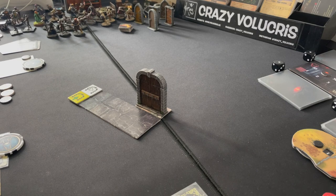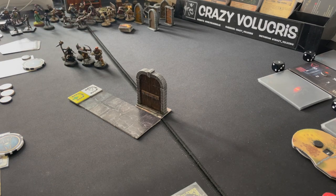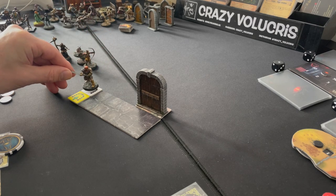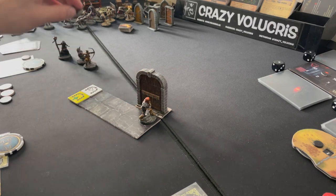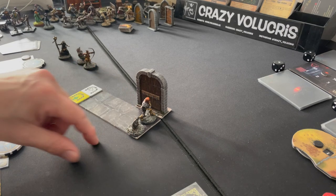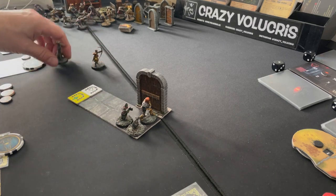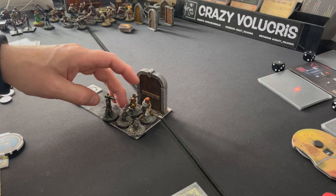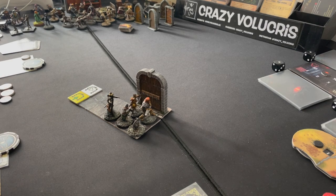Alright, let's get going. First, for heroes — I will start with Krog, moving 1, 2, 3, 4, 5. Then Neck will go here. Then Thoralf will go here. Sirilus will go here, and Sly will step in front of the door and open the door.